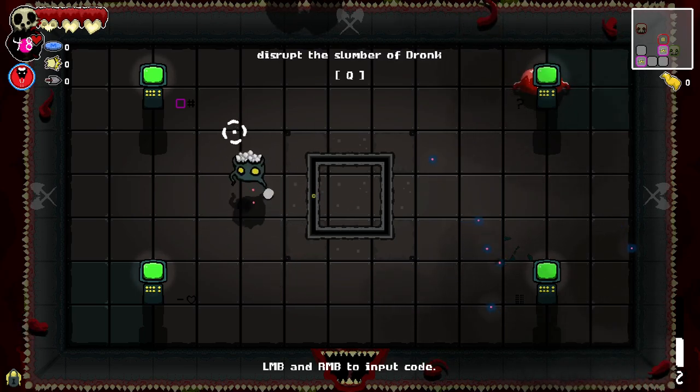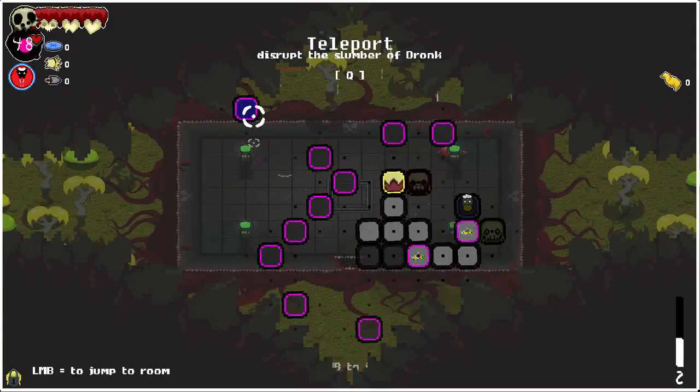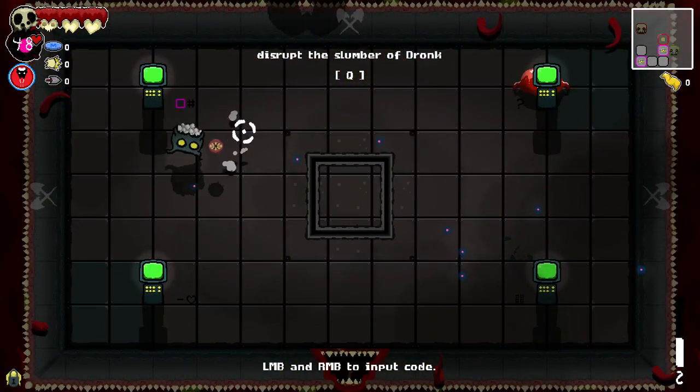The first thing you have to do is on the top on the left, you have to check on the map how many violet rooms you have. When I'm not misreading it, I have 12.